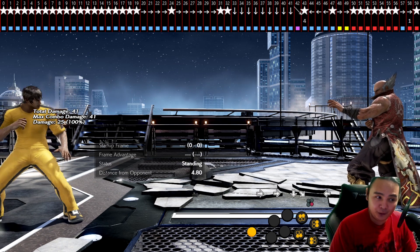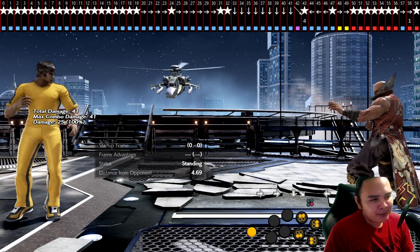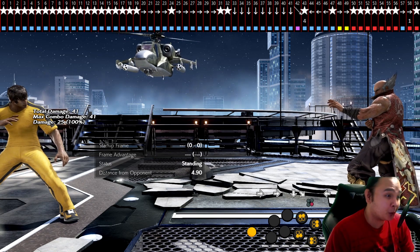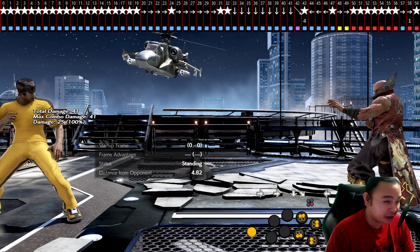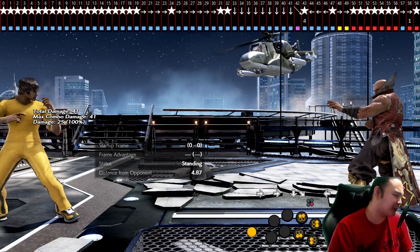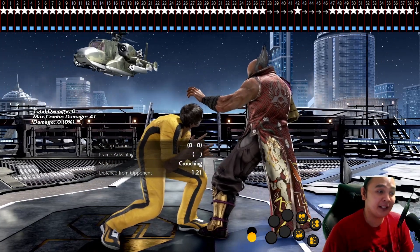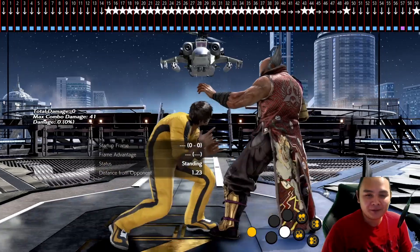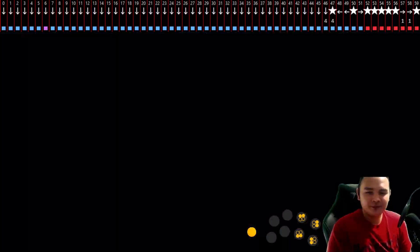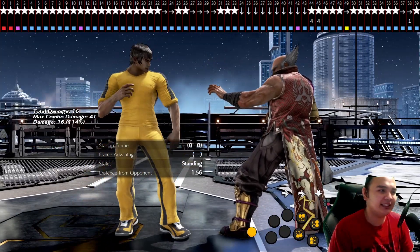Let me set Heihachi to guard all — second action: guard all, clear attack set on counter hit. We're going to do while standing 4, DSS, forward 1. I missed it because I'm late by one frame. See, it's hard to get. DSS forward 1 is a legit just-frame move.